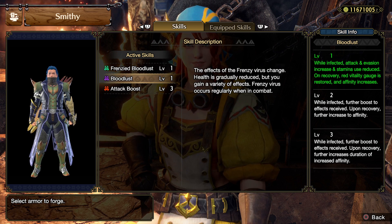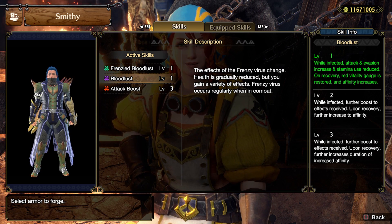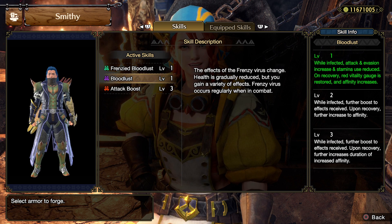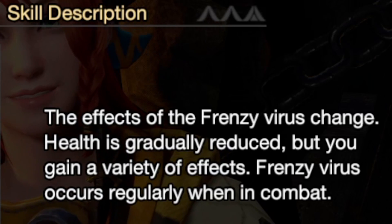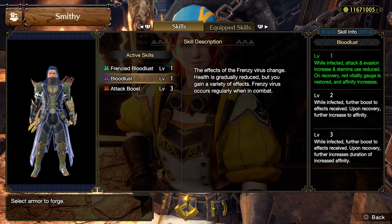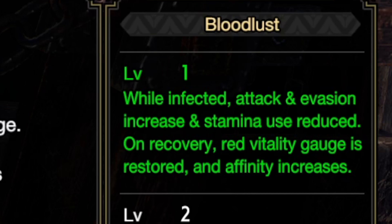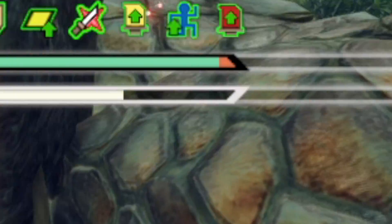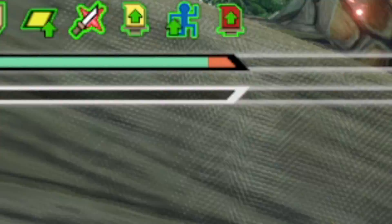Bloodlust is kind of required for this concept, because otherwise you'll only be beating Frenzy when actively fighting Gore or other versions of that fight. Bloodlust causes the Frenzy virus when in combat even against other monsters — providing attack, evasion, and stamina benefits while you're trying to beat the Frenzy. When you beat it, it turns into affinity, but with Bloodlust there is a consistent health drain that is only managed when you overcome the Frenzy and get your red vitality back.